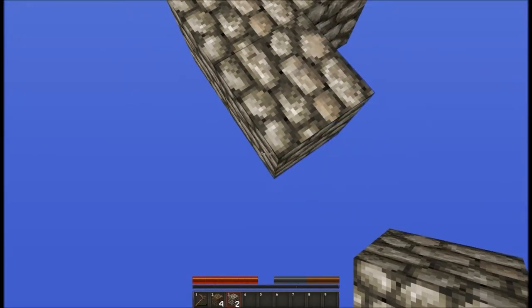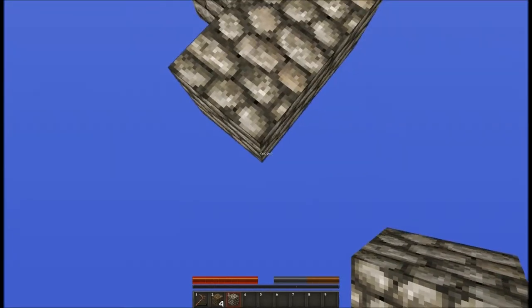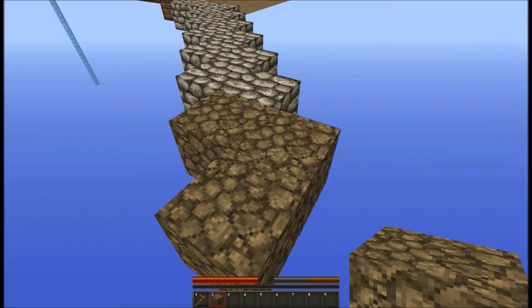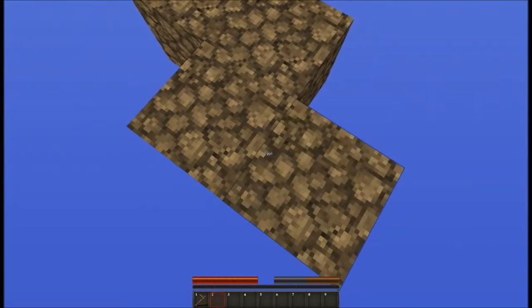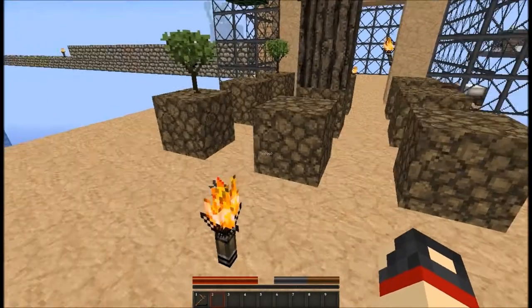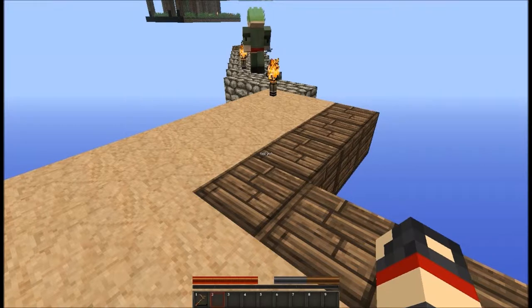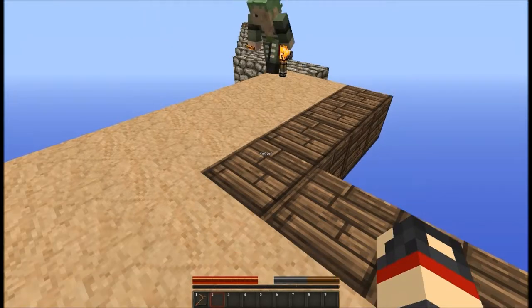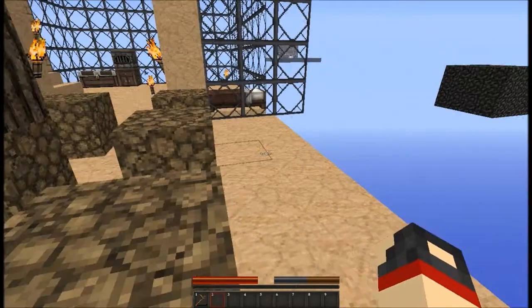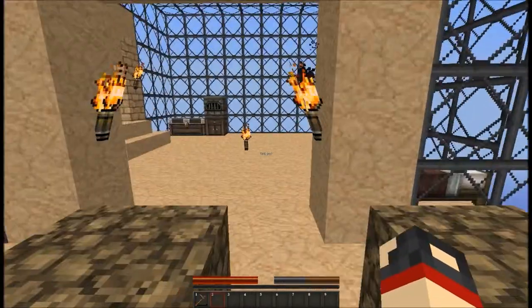I'm building diagonally - everyone knows it takes more blocks to build diagonally than a straight line. That's like a proven fact in Minecraft. It's a proven fact from Notch. No, it's not Notch anymore, it's Jeb - Jeb is the one who owns Minecraft now. Really? Yeah, for all you people who don't know that.